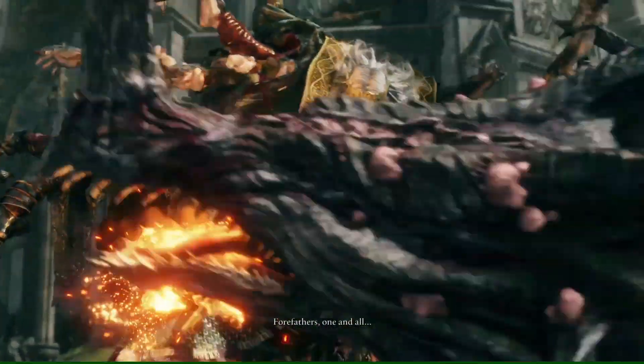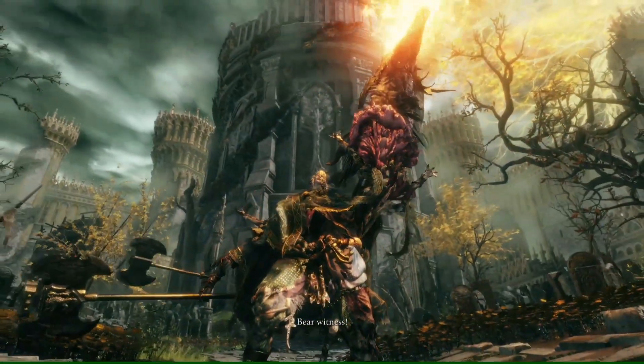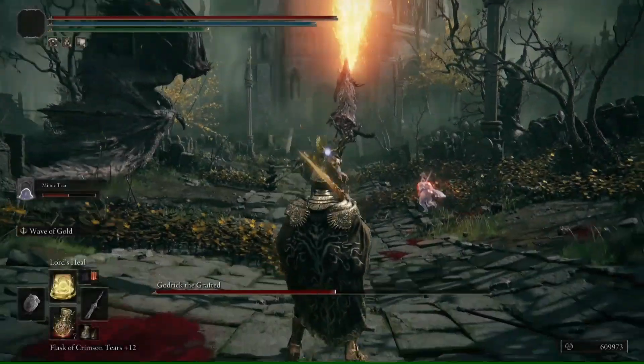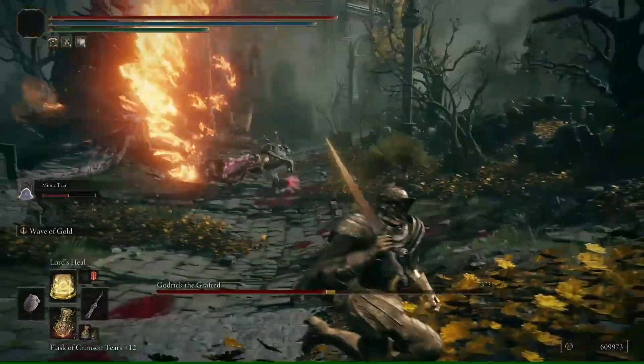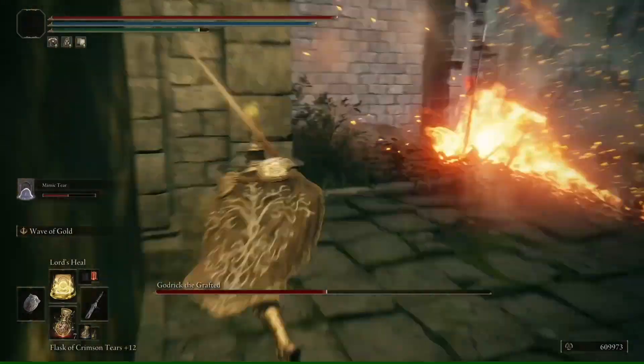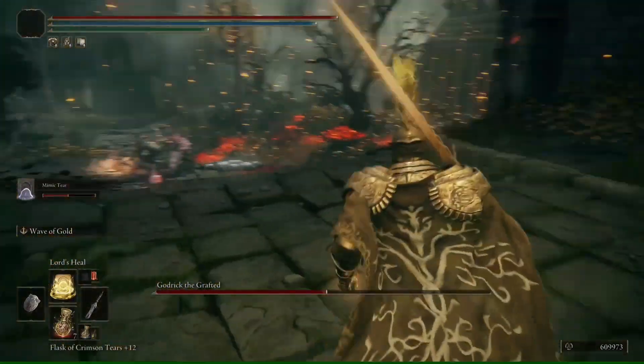Now he has a dragon arm. Oh my goodness — I just feel pity for my Mimic. I think Godric is going to burn him alive. But I have already given the Mimic a talisman which provides resistance against fire damage, so that might be helpful. Let's see.